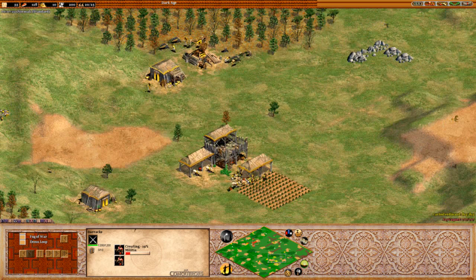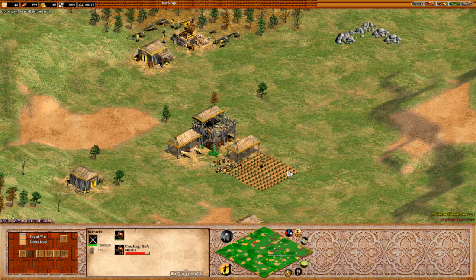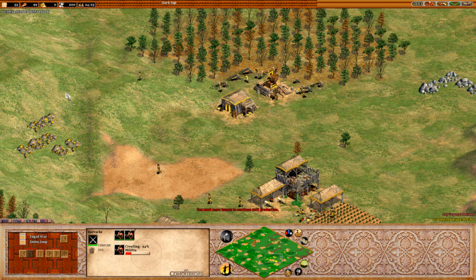Depends on if anyone decides to rush. And I just heard a barracks come up for J. Kalos, have you got your barracks up yet? No, you don't. This may not be good for Kalos unless he gets that barracks up pretty quickly. Two militia being created currently, one already created, and we're going to see the third. Yes, there's the third militia.